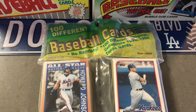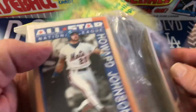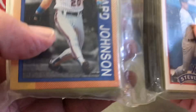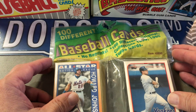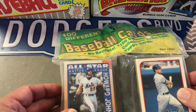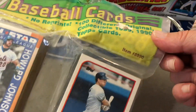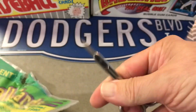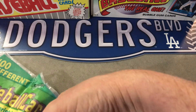Hey everybody, so today I've got a group of cards here. At first I thought one side was 89 Topps and the other 90 Topps, which it still might be — looks like it's just an assorted repack thing. I went to my local card shop and this was in a bundle of stuff I bought. I don't expect anything out of here, but who knows — it was put together a while ago. My guess is it's 80s, maybe 90s probably.